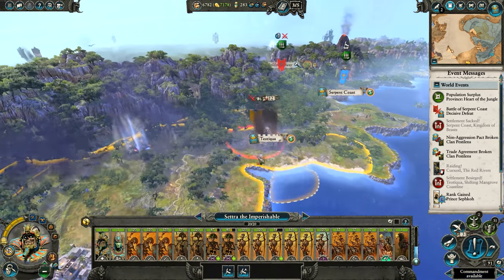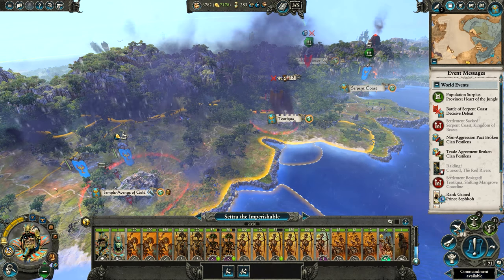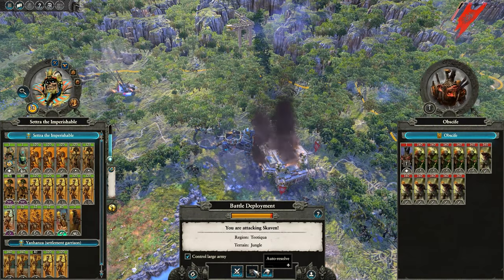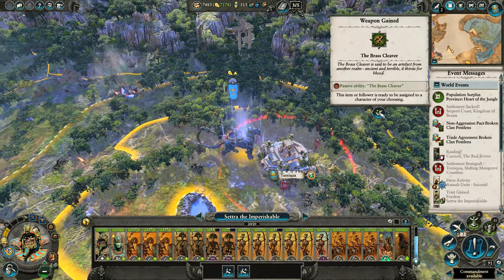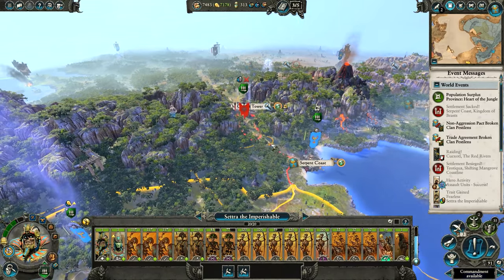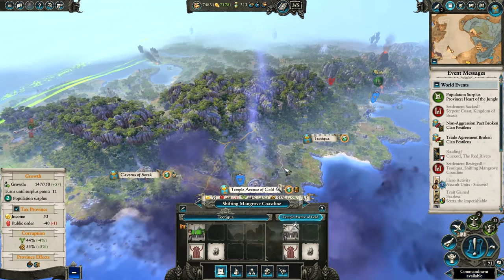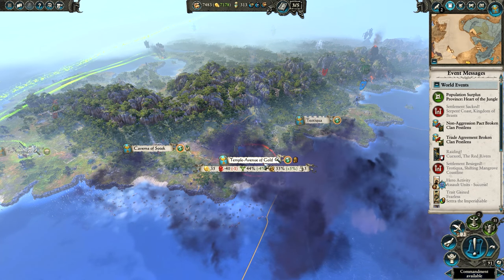We'll have Cetra move up and attack this rebel army — let's just auto-resolve that and take these open jars. We're also going to march Cetra towards the Golden Tower. We've done the loop — taken control of all of these settlements and we didn't end up losing Teotihuah, so that's okay.